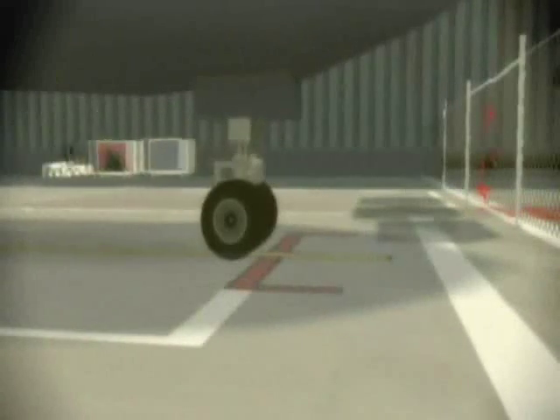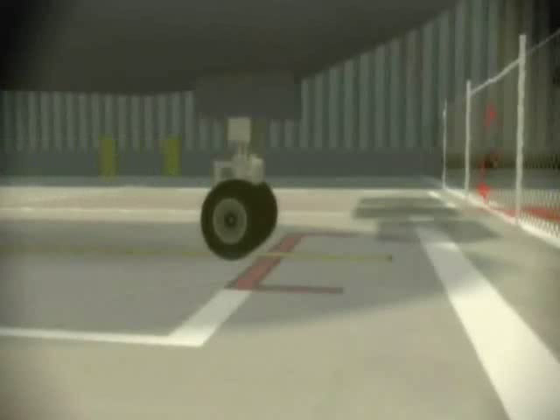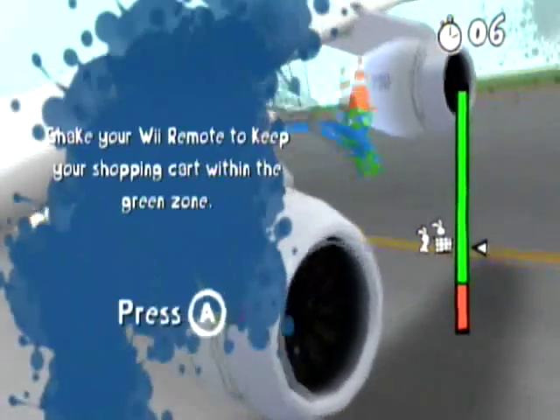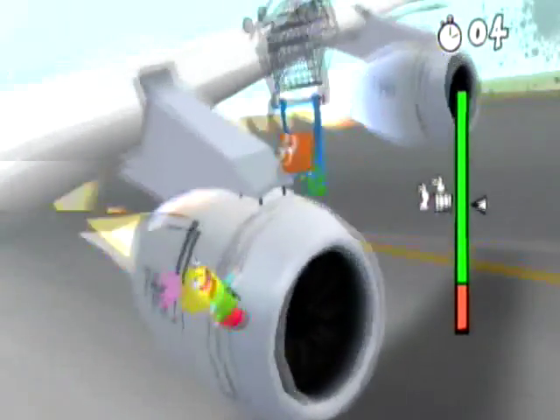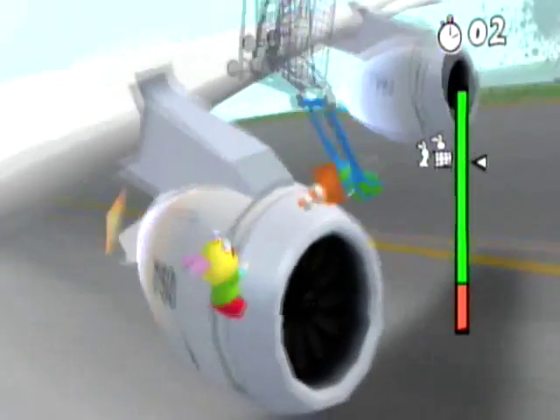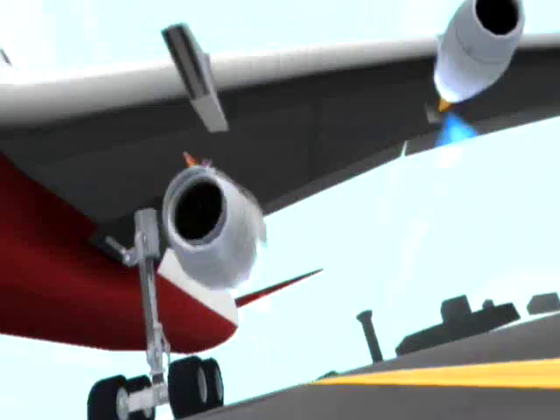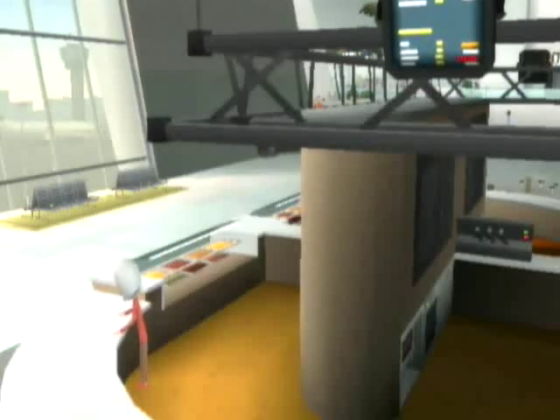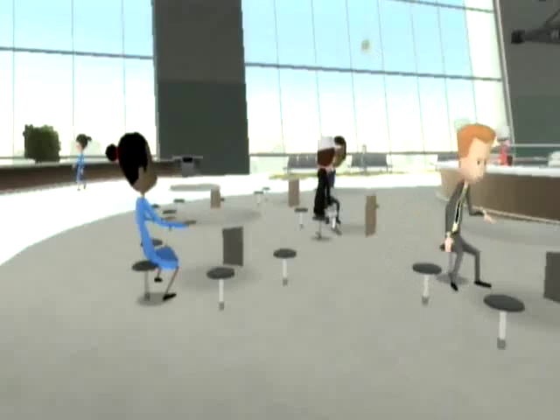So there's gonna be some pointless busy work in this level, largely involving us swinging the Wiimote to knock this jet engine off. I don't know why this isn't just an automatic thing. They make you swing the Wiimote and keep it in the green area for like 6 seconds to knock it off. It just seems like that's an impossible thing to not be able to do - weird that they would make that like it was some sort of challenge. And there's no real reward.